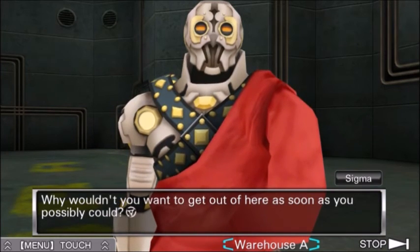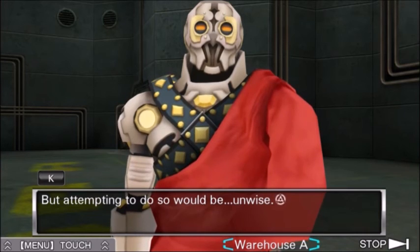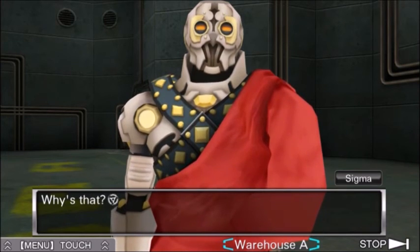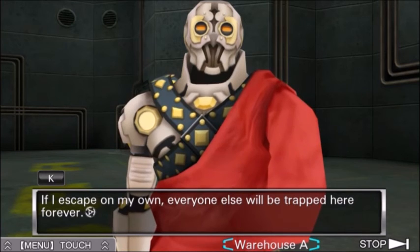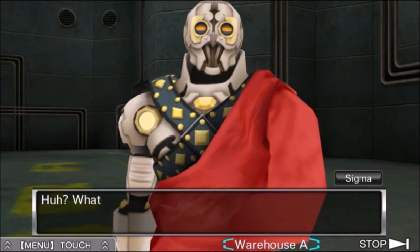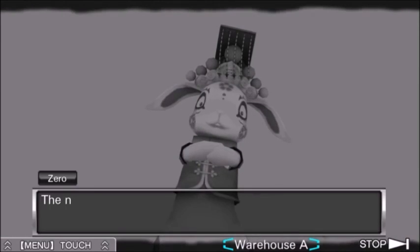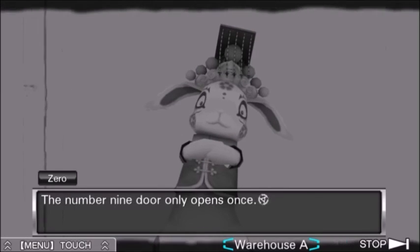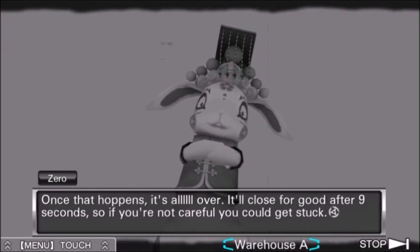Why wouldn't you want to get out of here as soon as you possibly could? Of course I would like to, but attempting to do so would be unwise. And that is because — isn't it obvious? If I escape on my own, everyone else will be trapped here forever. Well yes, that is what would happen. But you did that once before, saying you were going to call for help — so you could do that again. Huh? What are you talking about? Have you forgotten what Zero told us? Kay is a smart guy — because he's Snake, right? Maybe. Don't be careless — you can get stuck.